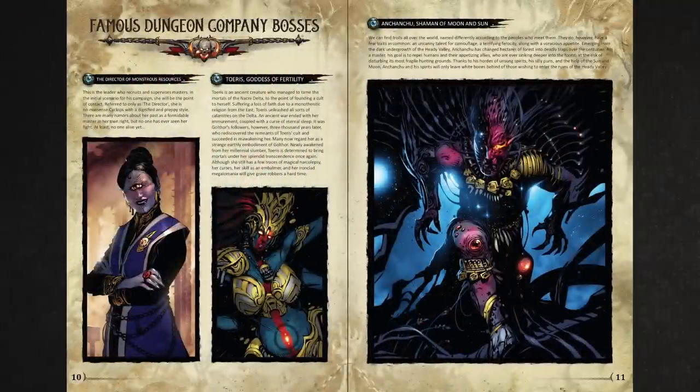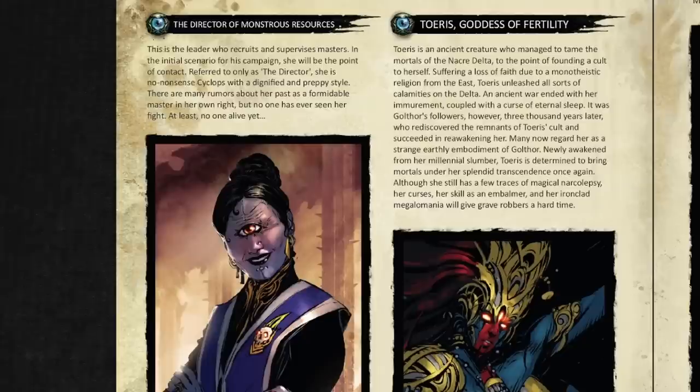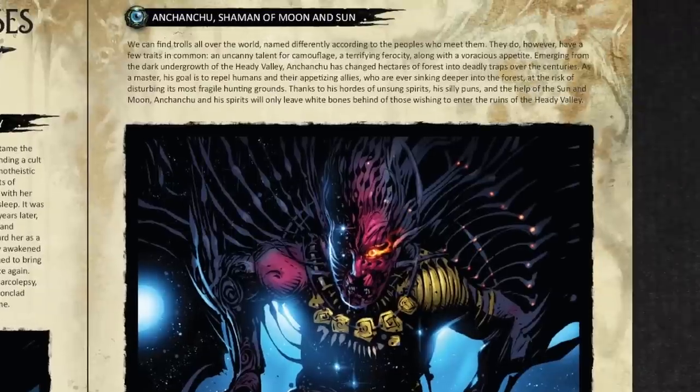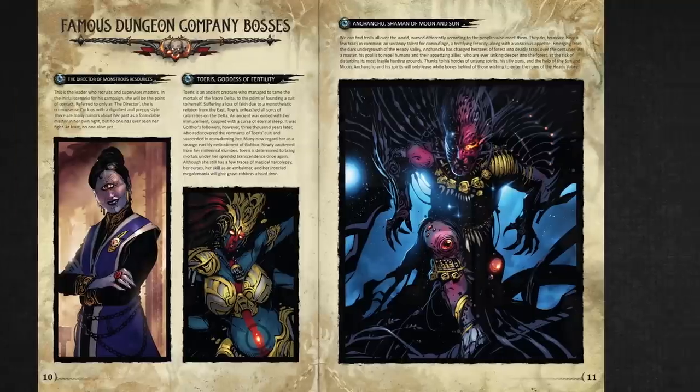There are three profiles of high-powered NPCs called Famous Dungeon Company Bosses: a corporate Cyclops manager, an actual god resurrected after a thousand years, and a really powerful shaman. These appear to be examples of high-level monsters players get to control when adventurers penetrate deep enough into the dungeon that you're falling back on your last and best defenses. No stats are provided in the preview.